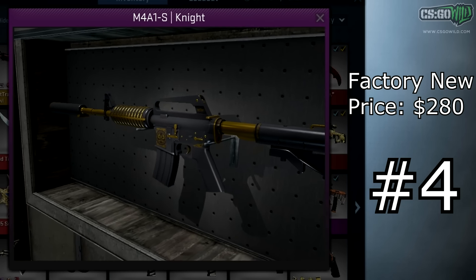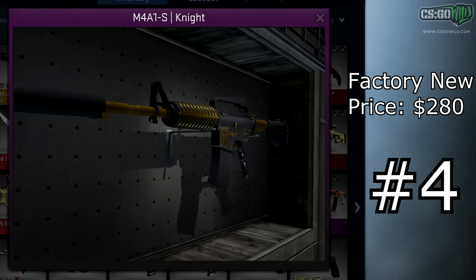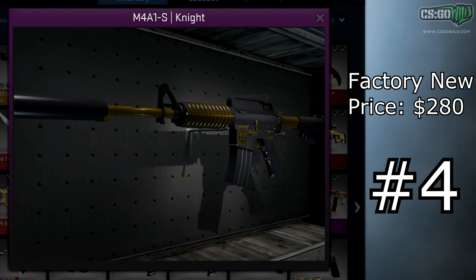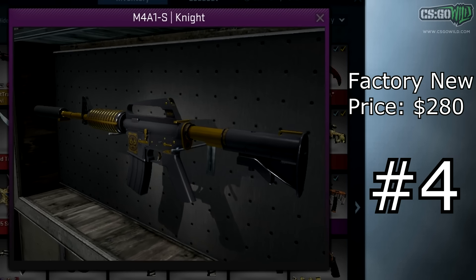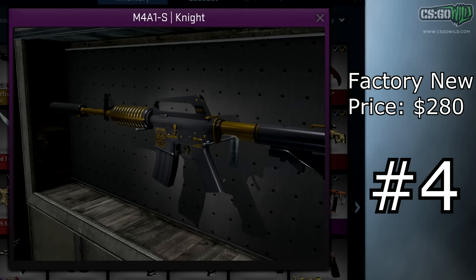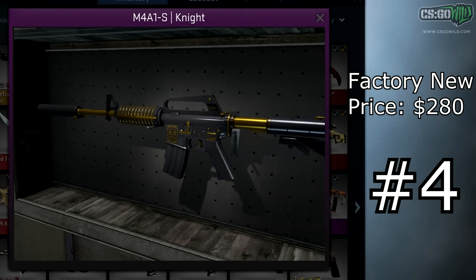At number four is the M4A1-S Knight, currently two hundred and eighty dollars Factory New. Sometimes the minimal wear version tries to sell for more on the Steam market because it's rarer in that condition, but the Factory New is more useful because you can use it to trade up to a better-condition Dragon Lore. All the value of this skin comes from the fact that it can trade up to the highly hyped Dragon Lore.